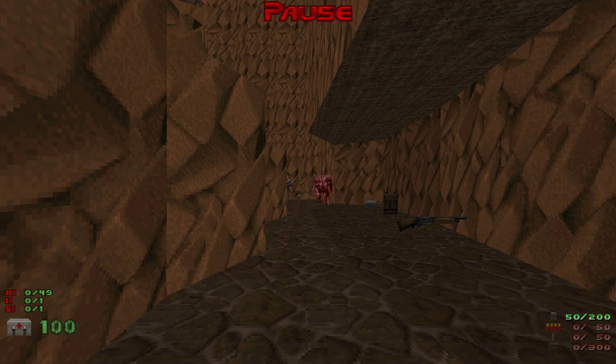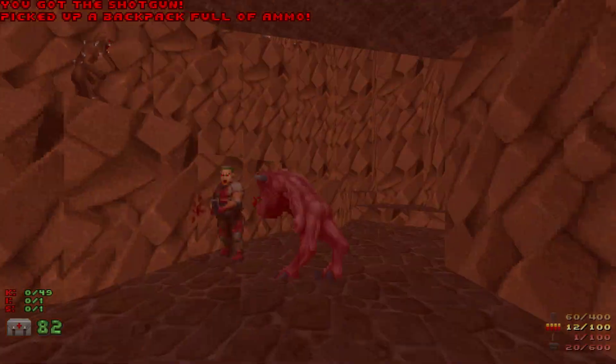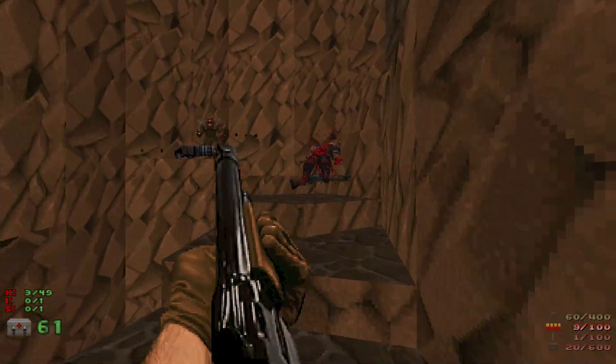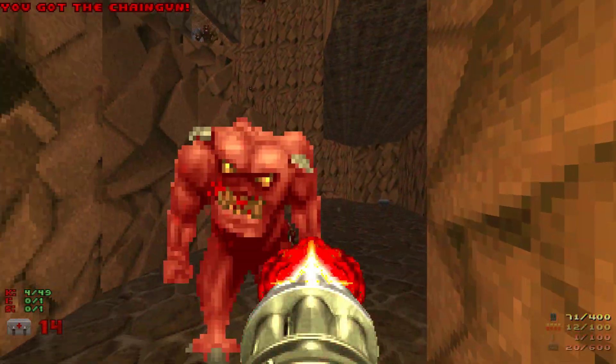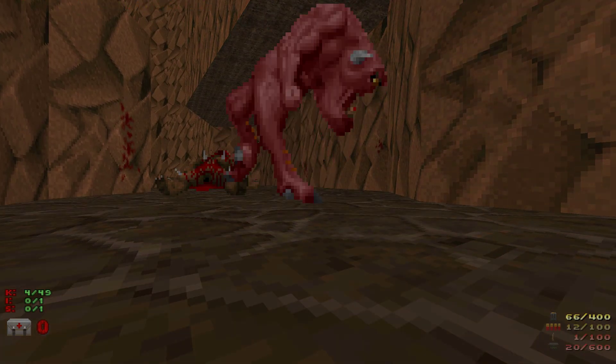Hello everyone, welcome back to another video. This is Scythe, played on Ultra Violence with fast monsters enabled, maps 16 to 20. Let's get started by just trying not to die — that's usually the case.